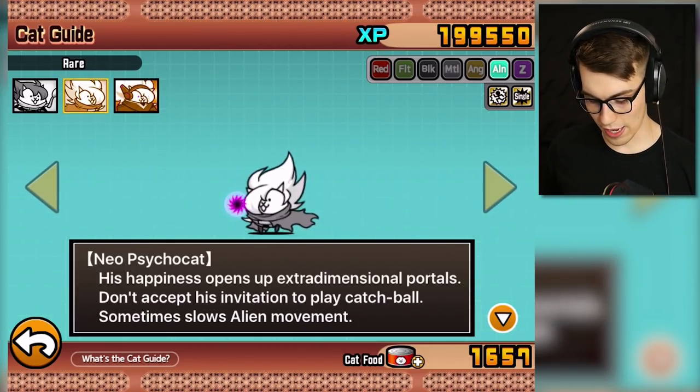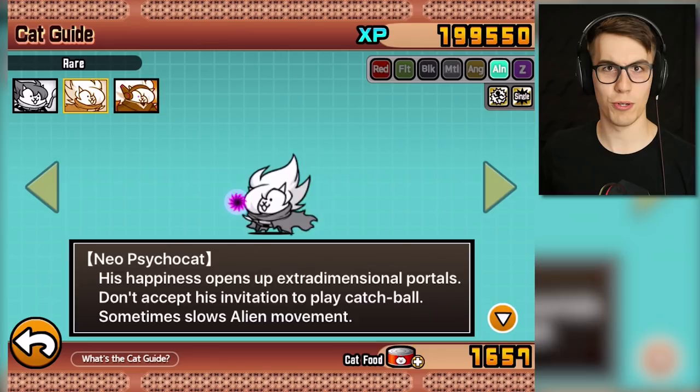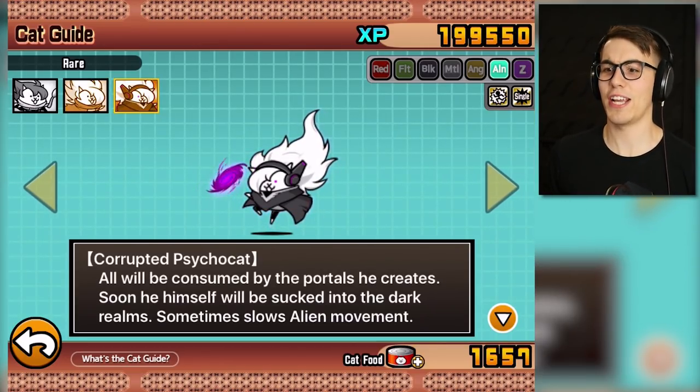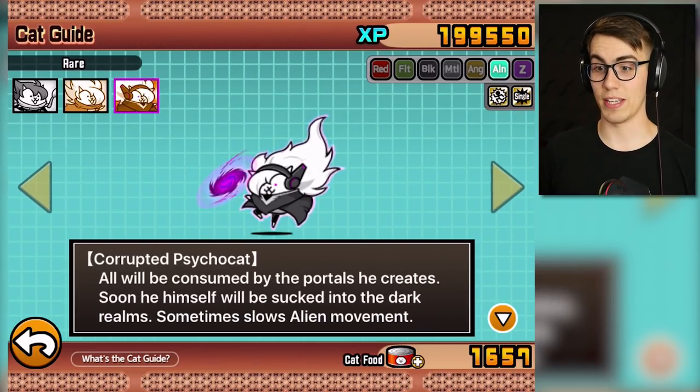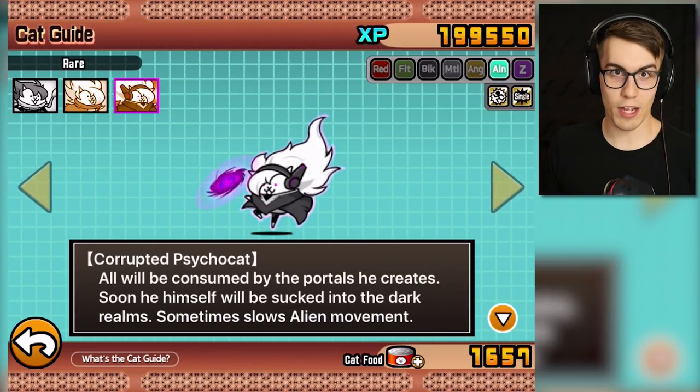So, Psycho Cat, then Neo Psycho Cat, and look how much cooler he looks now - Corrupted Psycho Cat! So he went from having a spoon to a little spinny thing to a bigger spinny thing, looks like a galaxy.